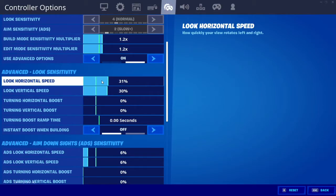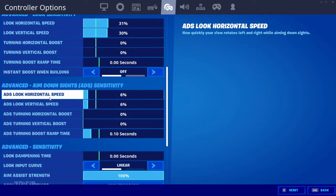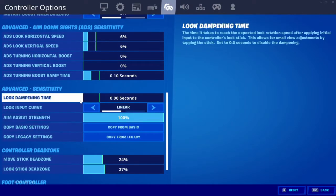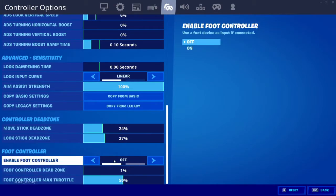Look horizontal speed is 31%, look vertical speed is 30%, and I have everything else at zero. My ADS look horizontal speed is 6, my ADS look vertical speed is also 6. I did use a 10 boost and it helped quite a lot, but it got too fast for me so I put it back to zero. My ADS turning boost ramp time is 0.10. Look damping time is 0.00, look input curve is linear, aim assist strength is 100%. Dead zones are just default — I haven't changed them.